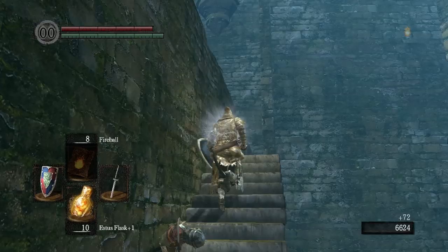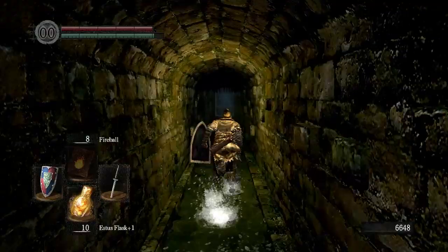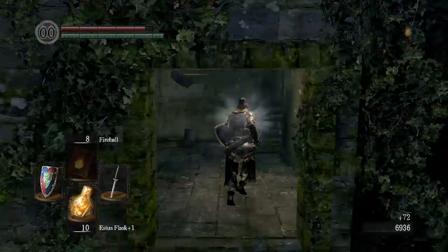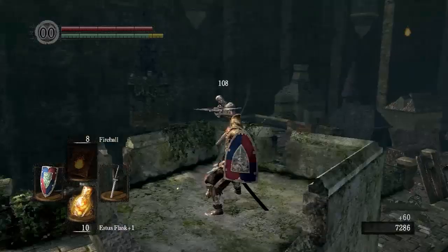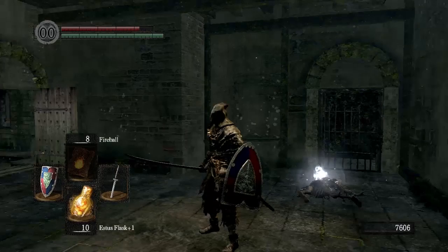You get to the top of these stairs. To the left, there's this rat — this guy will often drop humanity, so I like to kill him and collect that when I can. By the way, the more humanity you have that you've used, the better your chances are of getting rare drops. But that gate — we can't go through there yet. It says it doesn't open from this side. You may have also noticed another gate that's similar — it won't open from this side either. You'll remember this bonfire here, and right in this room there's also a gate we can't open from this side.